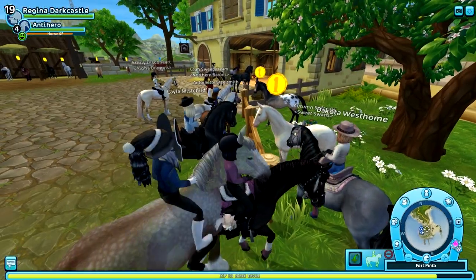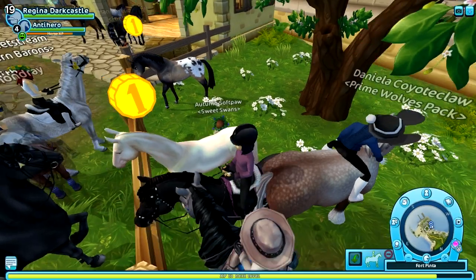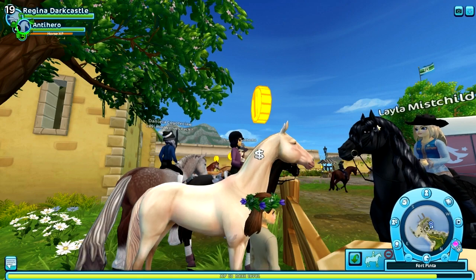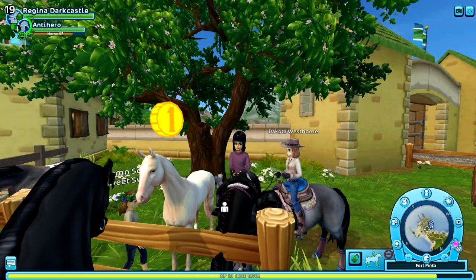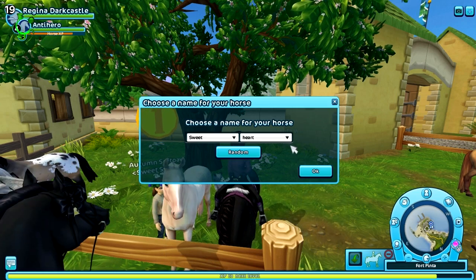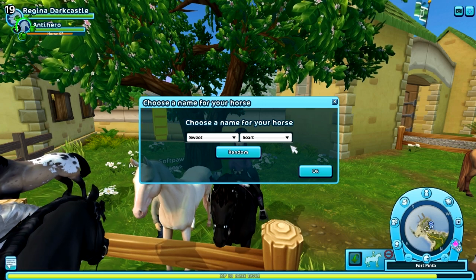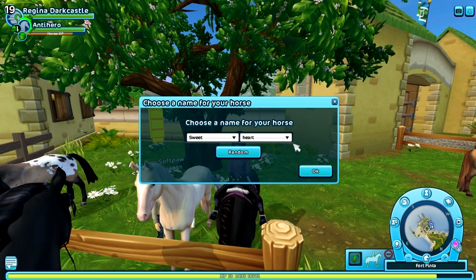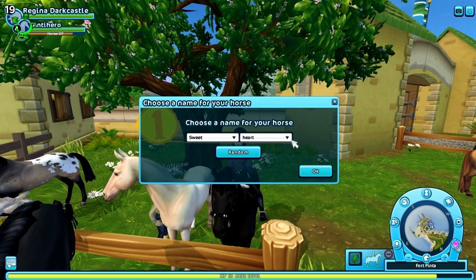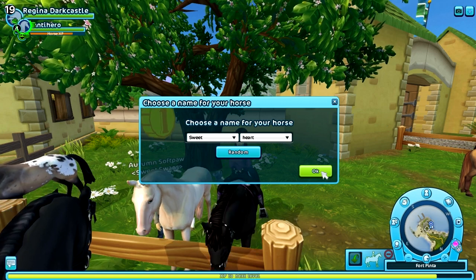I apologize for my stupidity when it comes to horse colors, but this is either like a Cremello or a Perlino — I'm not sure which one. But regardless, it's really cute, so this is the one I am going to buy. I don't have a name picked out, so this could take a minute. I wanted to use one of the new names — I think Sweet is one of them. I saw this and I couldn't resist, so this horse is going to be named Sweetheart. I think it just kind of speaks to the cuteness of them. So we're going to name this one Sweetheart and take it home with us.